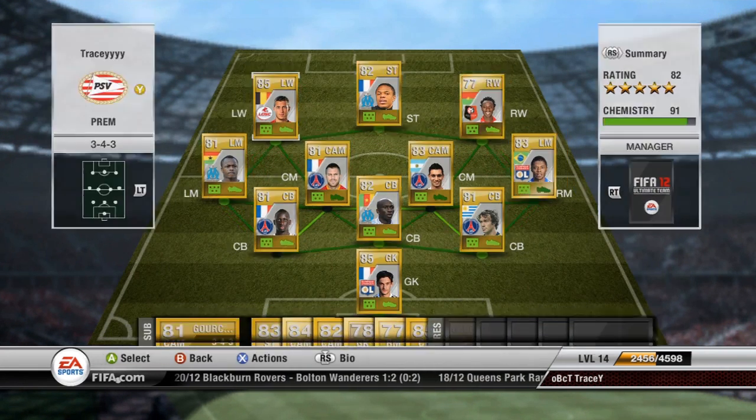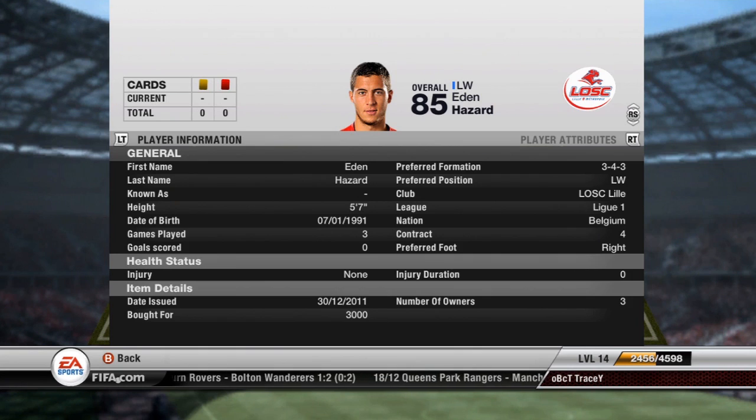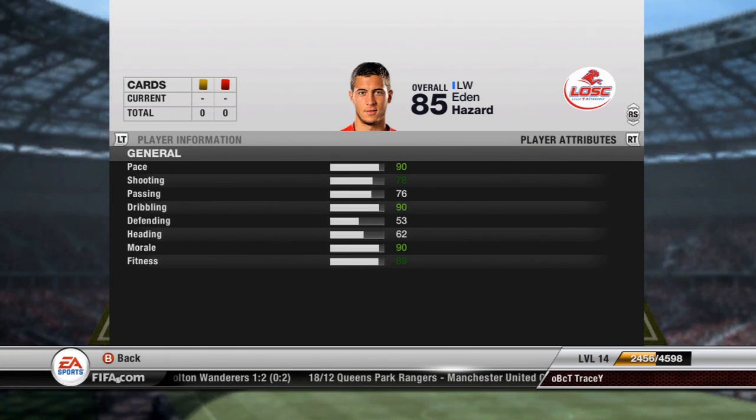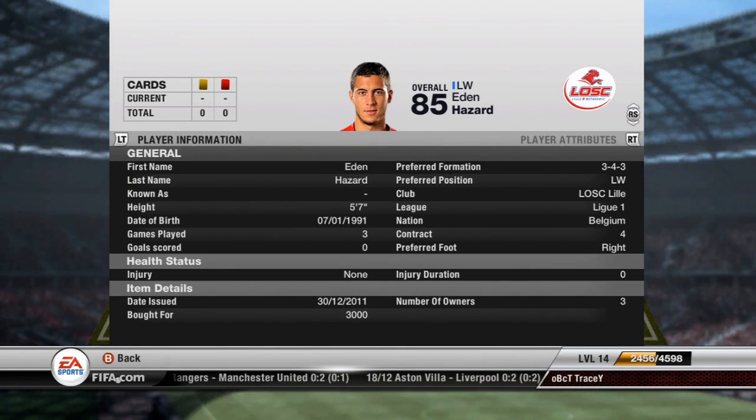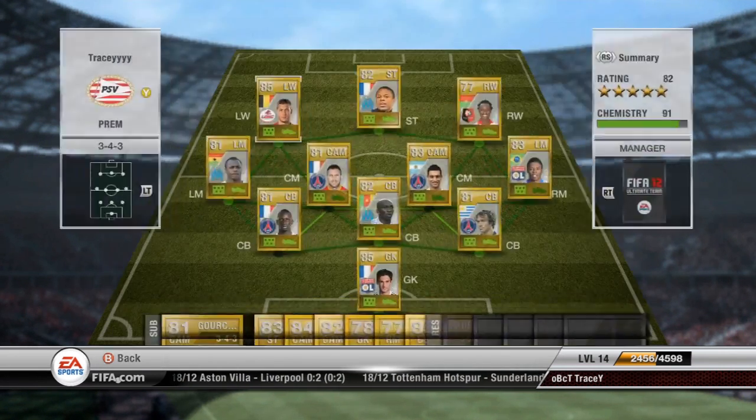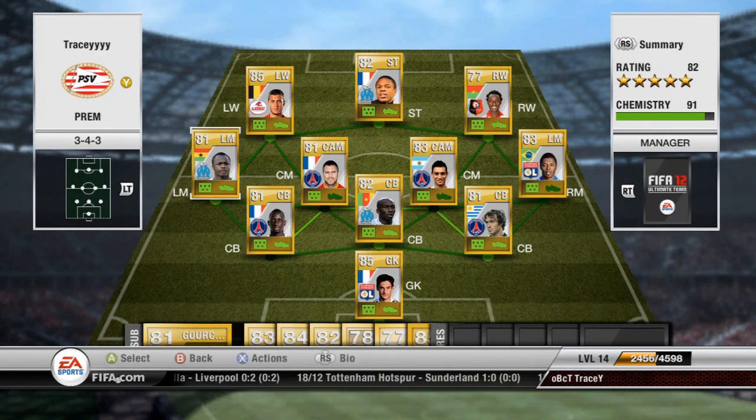At left wing I have Eden Hazard — four-star skills, 90 pace, 78 shooting, 90 dribbling. He plays for Lille and is Belgian. He cost me 3000 coins, which I think is the most expensive player I have, but he's worth it — he's 85 overall. It's a very good team.